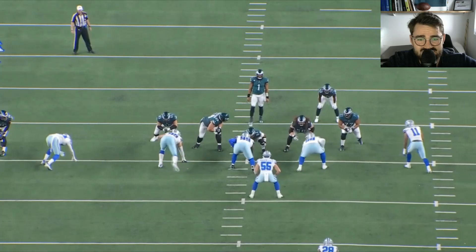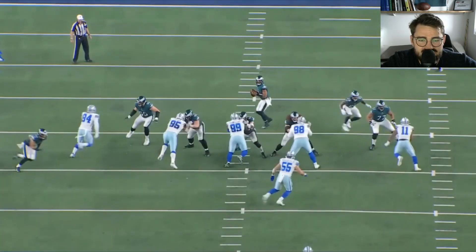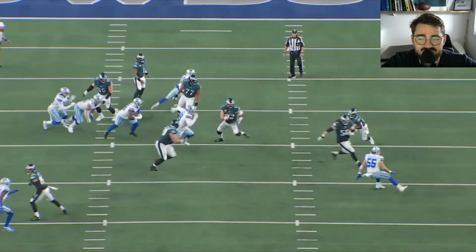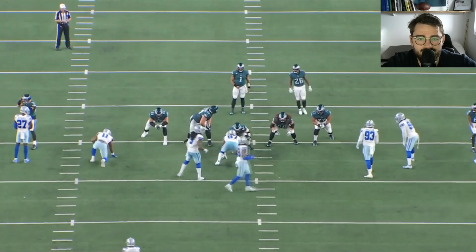I've been talking about the appropriate number of kick steps against the wide nine. What happens when you don't take enough and overextend to the outside is that you leave the inside open, and the defensive end will see that and go for the sack. Dillard utilizes that here to his advantage — he takes those wide steps and leaves the inside open intentionally. As soon as Parsons goes inside, it turns out to be a running back screen, making it much easier for Dillard to seal Micah off.